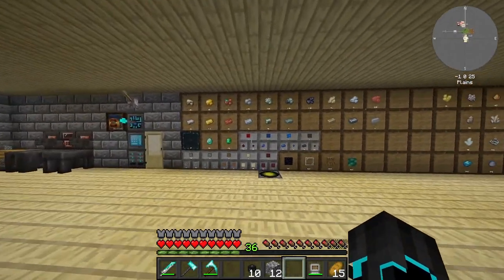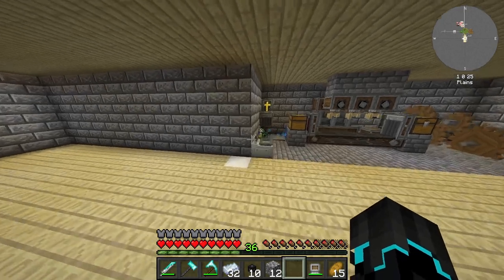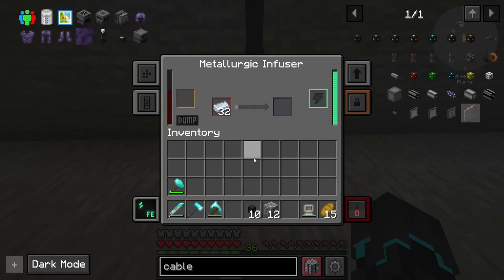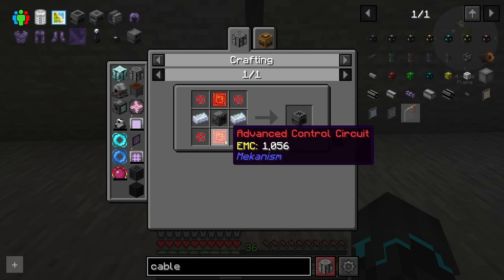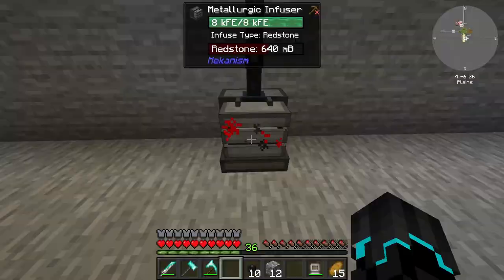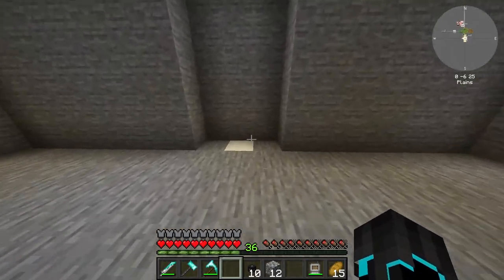I grab half a stack of osmium from the surface and place it in the metallurgic infuser. I don't know if that's enough redstone — I think it is. This now just needs to run because we need components for the smelter, crusher, and purification chamber — specifically the advanced ones, which need infused alloy, so I also need to run some iron through this thing. I think 16 will be enough.